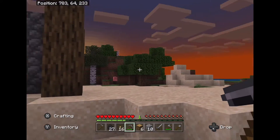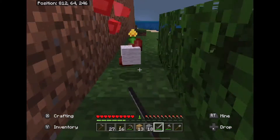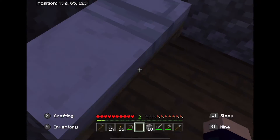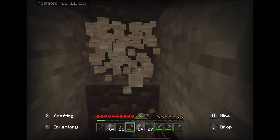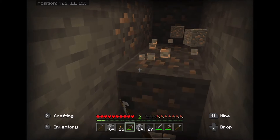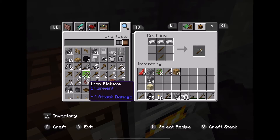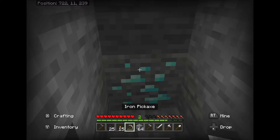Step eleven: get to work on your base. Step twelve: kill sheep to make a bed. Step thirteen: mine down to level eleven. Step fourteen: mine iron. Step fifteen: smelt the iron. Step sixteen: make iron tools. Step seventeen: mine diamonds with your iron pickaxe.